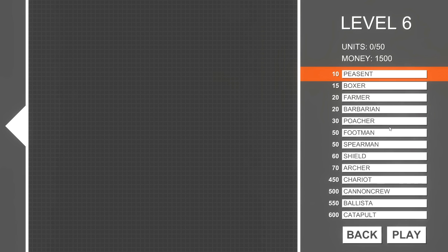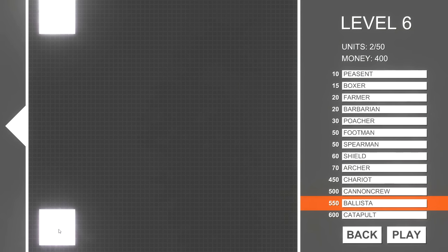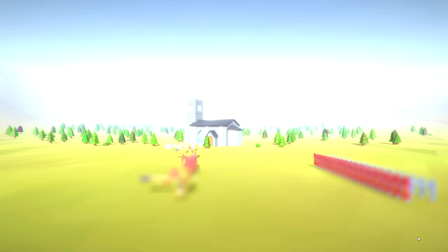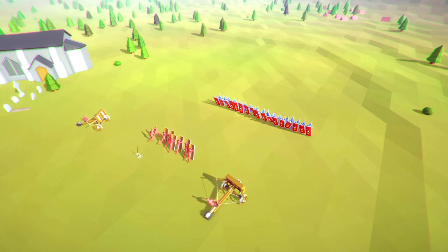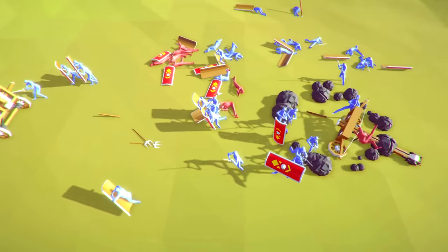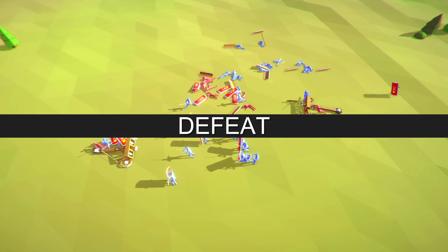Level six — I don't know, this is crazy. Two ballistas, one chariot, shield guys, a poacher, two farmers. You ready for this? Get him! Oh baby, we just annihilated our own team. I feel like that was a bad strategy — oh, it wasn't meant to be.